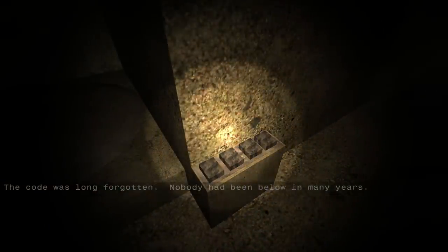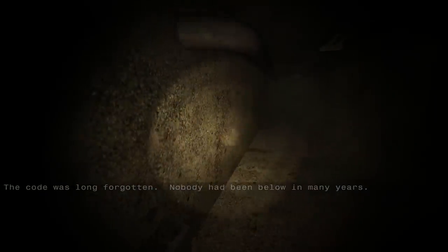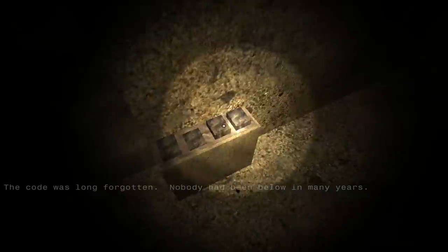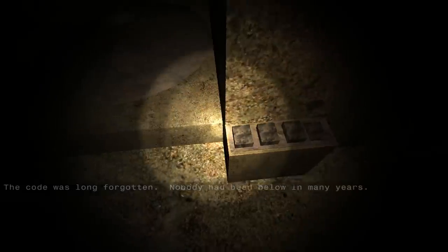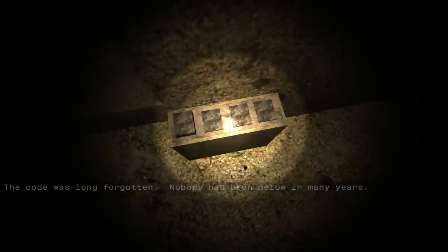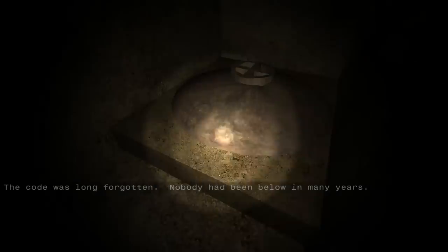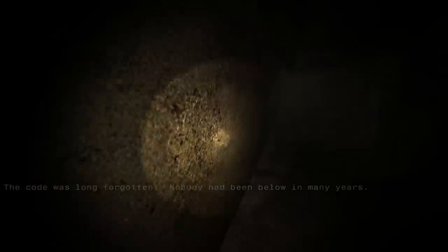Normally I might feel bad about brute-forcing a solution, but it says the code is long-forgotten, which should mean that I can't find it anywhere because nobody knows it. So there's only so many combinations. It's probably the same as the other one, but the first three pressed down. My flashlight is going to make it hard to do this. I don't know how many combinations there actually are. I'll come back to this later.